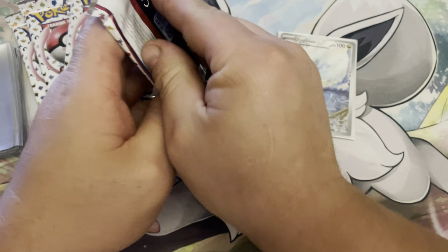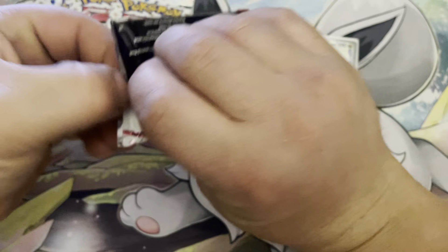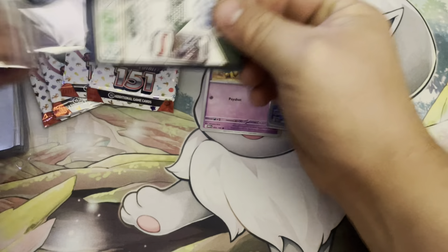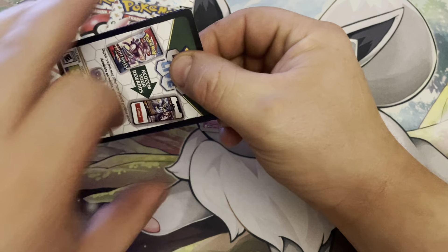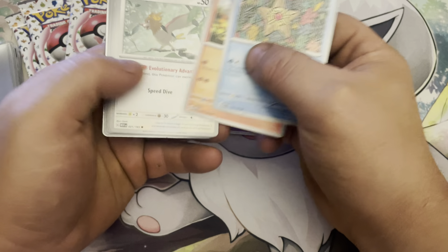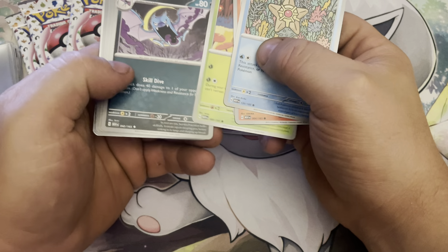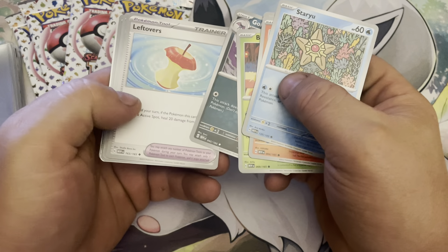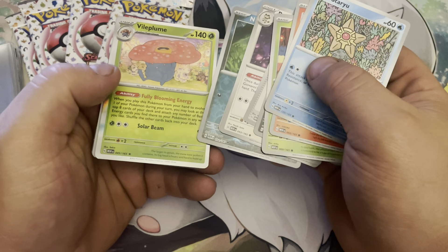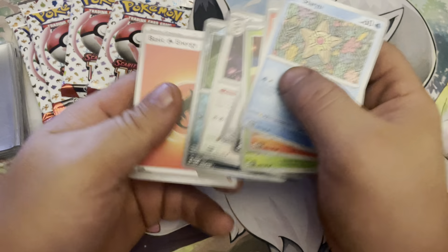Second pack — can we get some more fire here? We got Staryu, Charmander, Spearow, Bellsprout, Golbat, Leftovers, Persian, Abra, Nidoran, and Vileplume with the Fire Energy.